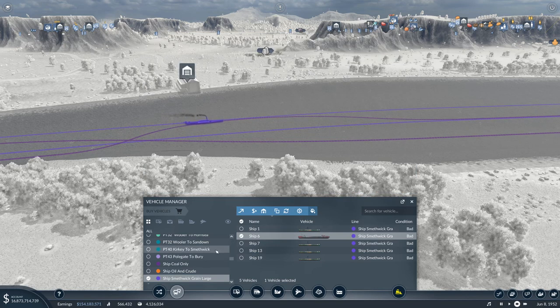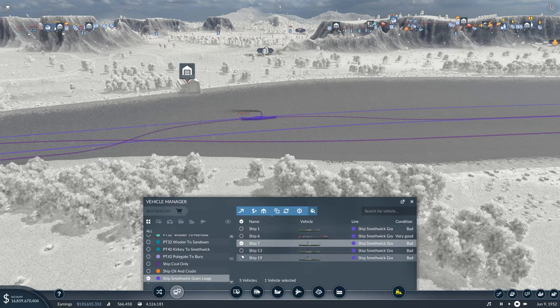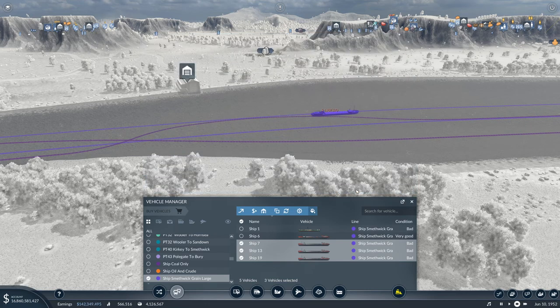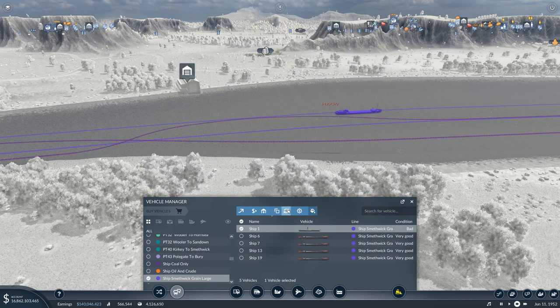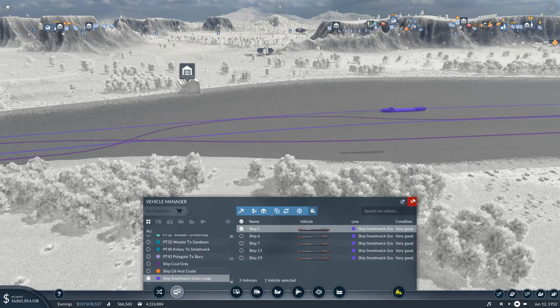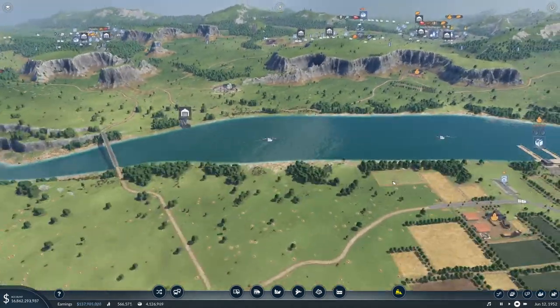So I'll replace these ships. That should give me three ships running on the grain line with the new vessels.